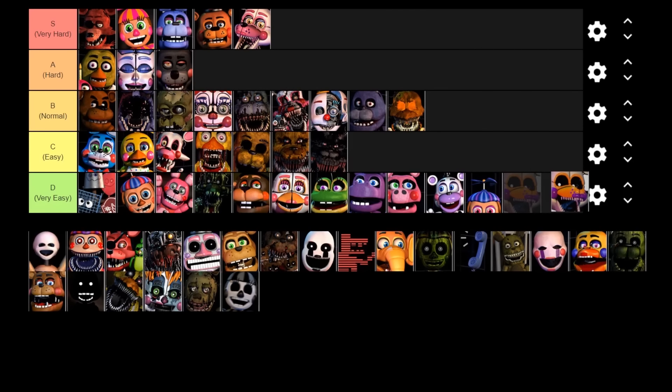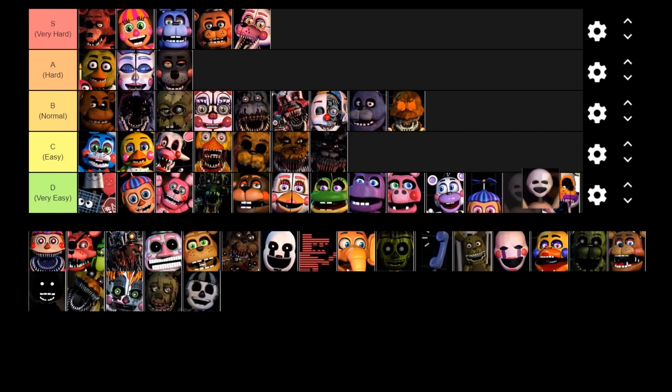Next up is Minireena, another non-customizable DeeDee character. Minireena cannot kill you in this game — when summoned, multiple of them block your screen and make it hard to see things when the monitor is not up. They are a better version of Lolbit in this game — they actually cover the screen where Lolbit doesn't really do that. You can't counter them or get rid of them; they just kind of go away on their own. Minireena goes in the D tier.